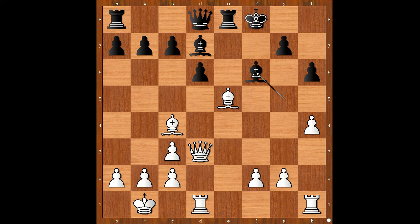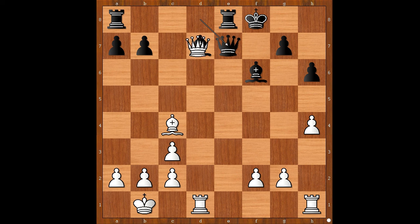Trading Bishops looks like a natural move, doesn't it? Instead, Vaishali played Bishop takes on D6. Kaboom! Brilliant stuff. C takes on D6, Queen takes, pawn check. Queen to E7. Queen takes Bishop, Queen takes Queen.